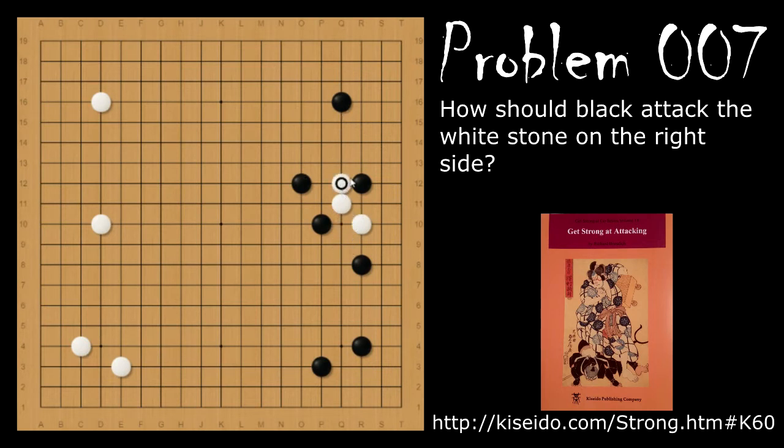When white attaches on top, black will extend. If white pushes again, black will go again. Now black is securing the territory here. This is a small knight from here, so that helps reinforce the corner now. White is so far not getting anything.